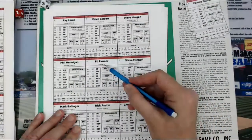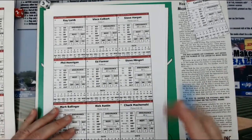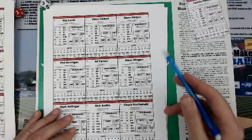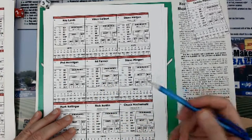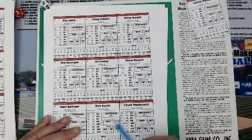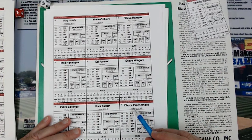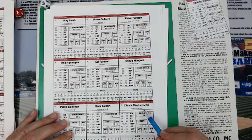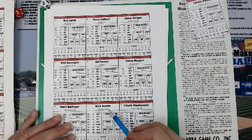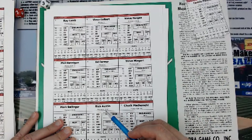I'm looking for a pitcher with no hold rating — Ed Farmer, he has no hold rating. That means he's not plus and not minus — right in the middle. This is a norm-based game: they find the norm, and if you're better than the norm you get an advantage; if you're worse, a disadvantage; if you're at the norm, you're just a decent major league player in terms of allowing stolen bases. Look at Rick Austin — he's a plus two, allows stolen bases at a plus two. Whereas Chuck Machemehl is a minus ten — he doesn't allow any stolen bases. If you get Austin with a catcher that's also plus two, that's a combined plus four, and if the runner's a four, he's probably going to be safe 70% of the time.